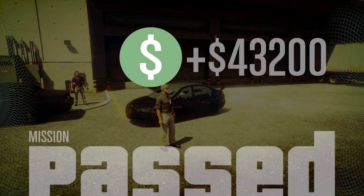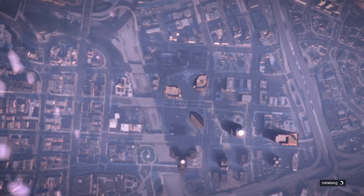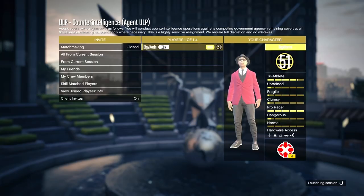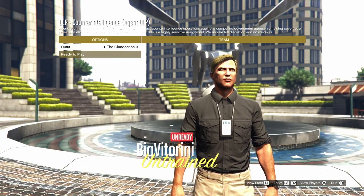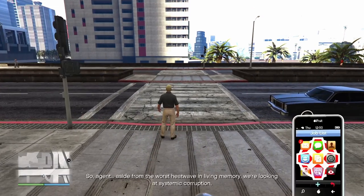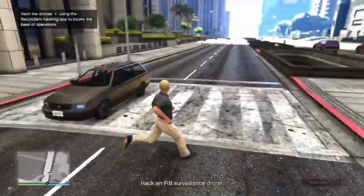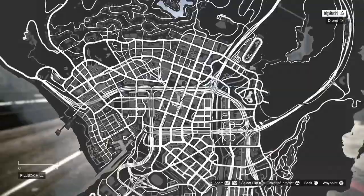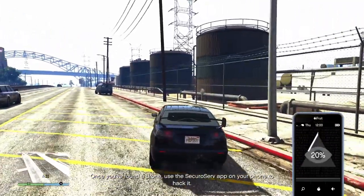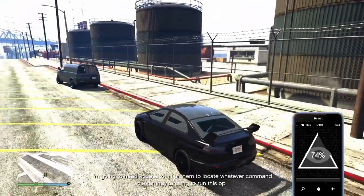You'll earn around 43,000 to 48,000 and 10,000 RP. Now go to the IAA building and start up Mission 2, called 'Counter Intelligence'. Set it to hard mode for better payout. Just like the previous mission, use the armored Kuruma for protection from bullets. Make your way to the drones — there will be two of them. Once you get to a drone, pull up your phone, go to Secure Serve, and hack it.